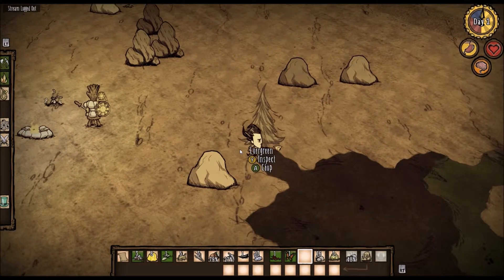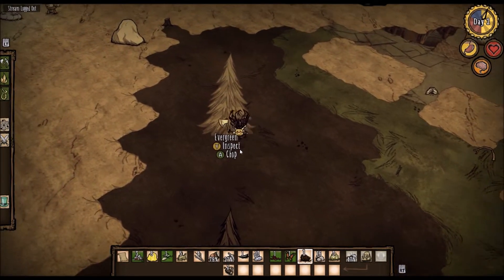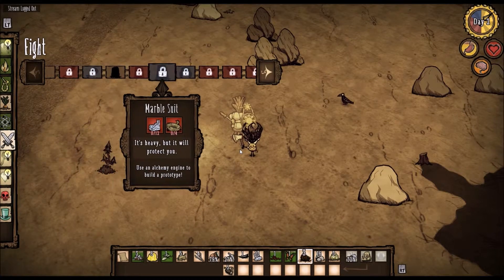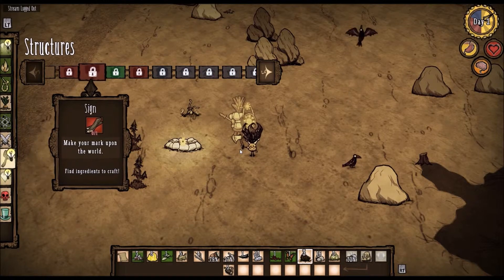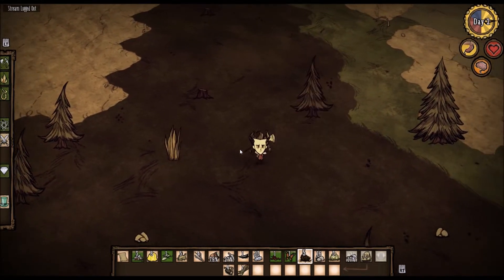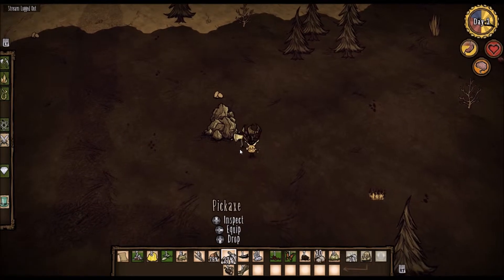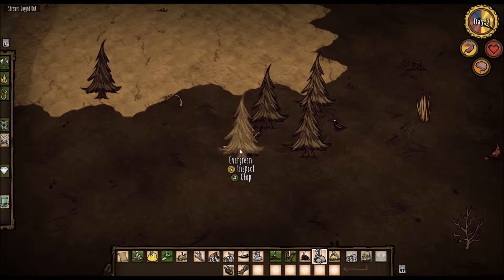That's what today's aim is: we gotta find some wood, we gotta build ourselves a chest. Some trees — let's chop this one down. This is gonna take ages. Okay, that was worth it. Let's head back. I'm just gonna collect loads of wood. What's next on the list of things to do? I think we need to make a grass suit — sort of rhymed.